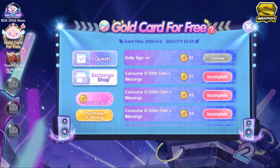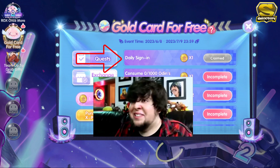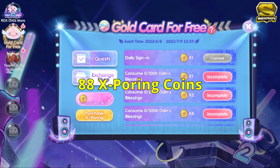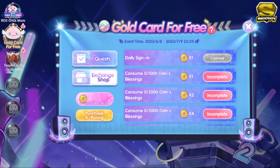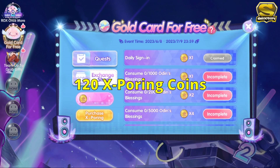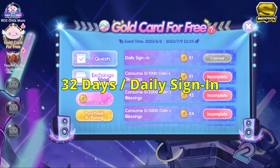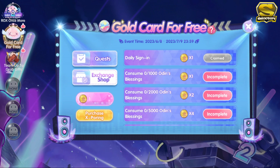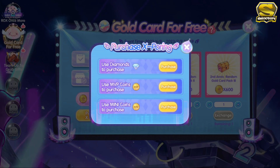However, you need to take note that in this event, only the daily sign-in quest will restart every day. All the other quests or missions are fixed and once completed, will not reset on the following day. This is included in the event description or rules. There is also bad news for F2P players because the total X pouring coins you can collect for all missions that do not include spending real money are 88 X pouring coins. So in order to get the cheapest gold card chest in the exchange shop which is 120 X pouring coins, you need to complete the daily sign-in quest for a total of 32 days to reach 120. Also, you need to take note that the gold card chest gives random cards — you cannot select which card to get when you claim the gold card chests. You can also purchase X pouring coins using diamonds, MVP coins, and mini coins. You can see the description of this in the event rules or event description.